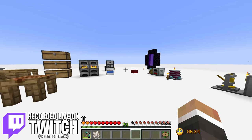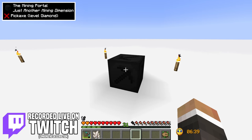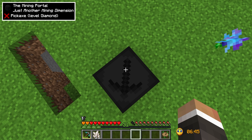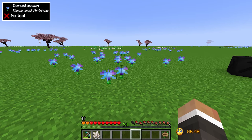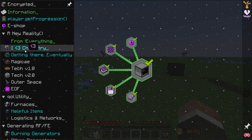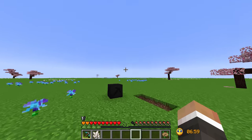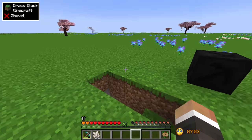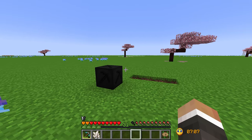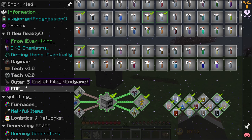In the last stream we were working on crafting this mining dimension portal to allow us to head into the mining dimension, which has now opened up a lot more of this encrypted modpack. Now we no longer have to rely on chemistry to get all of our resources — we can begin mining in the mining dimension to get basically almost every resource in the game, which has massively opened up the pack.